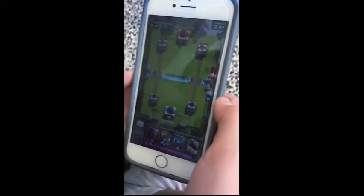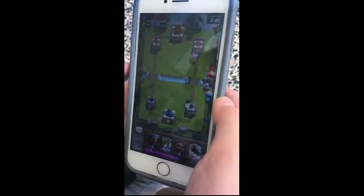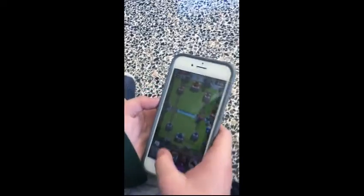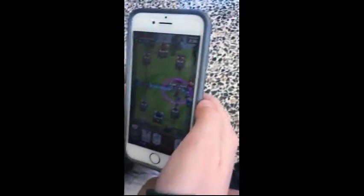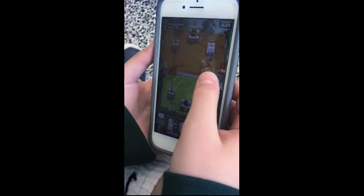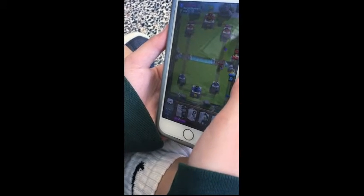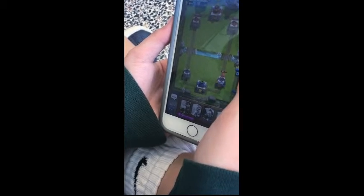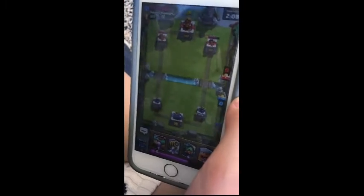Alright, wait for them to drop first. They dropped a Lumberjack — Mini Pekka is a really good defense for that. In front of the Wizard, I'm going to place a Ram Rider because that is just a nice one. I got a good amount of damage.